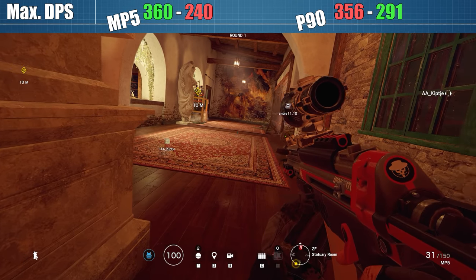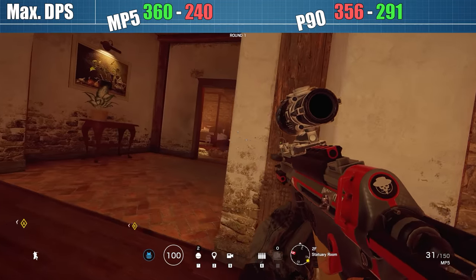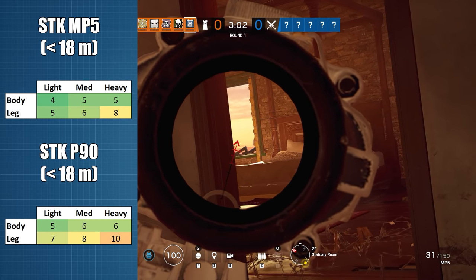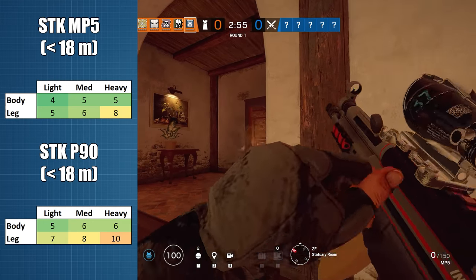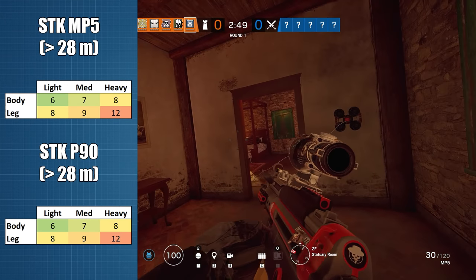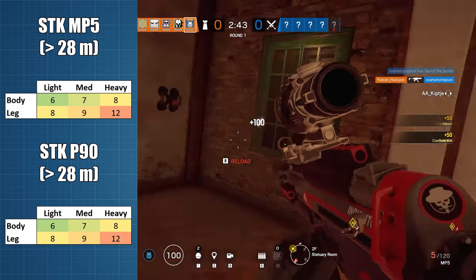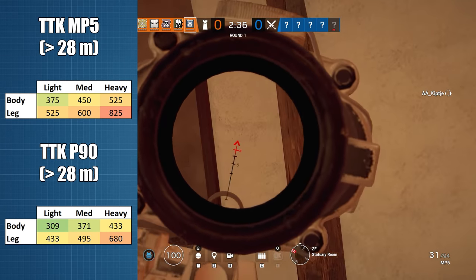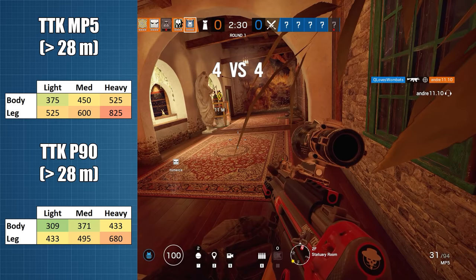DPS is only a quick and dirty way of comparing weapons because at the end of the day, it's always a race to see which gun can get to 100 HP the quickest. At ranges up to 18 metres, the P90 consistently needs one or two more shots to incapacitate an opponent compared to the MP5 depending on shot placement. That means despite the fire rate advantage, the time to down or kill for the P90 is always longer. Once we get out to longer ranges of 28 metres or more, the advantage firmly swings to the P90 — both guns have the same damage, meaning the same required shots, so the P90 is on average 96.39ms faster to kill than the MP5, not considering headshots.